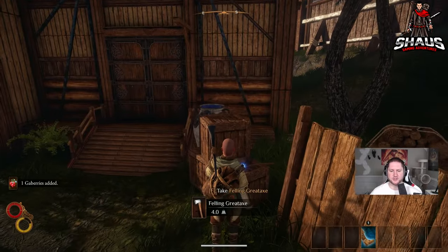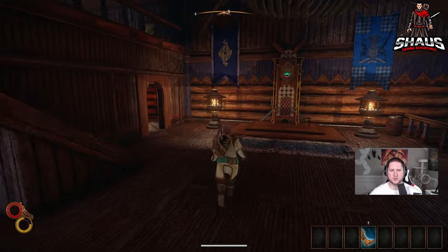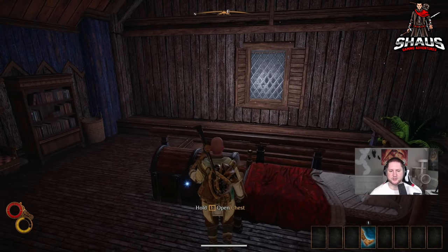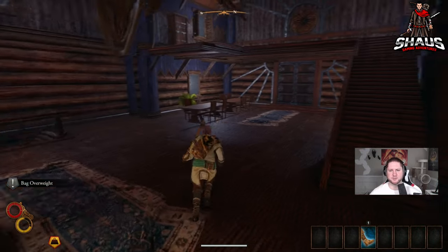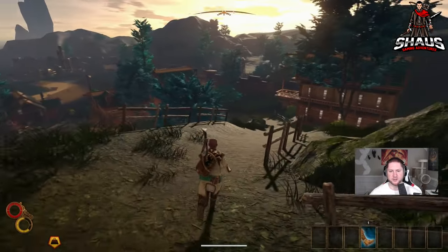Grab this great axe and go inside. Go through here, up the stairs, and there'll be a chest — loot it. You always get different things; sometimes you'll get a decent hat to start off with, but I always sell it regardless.